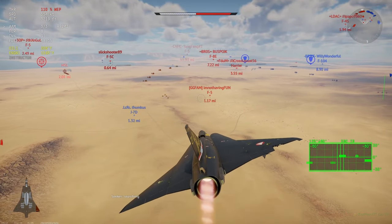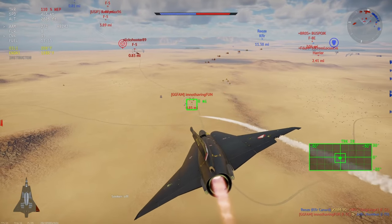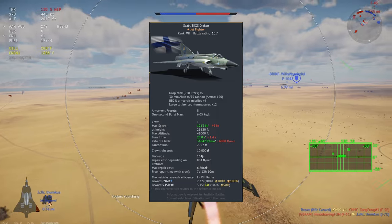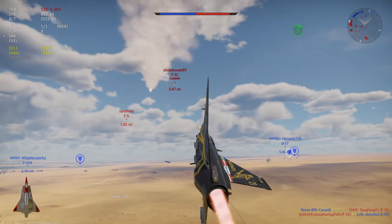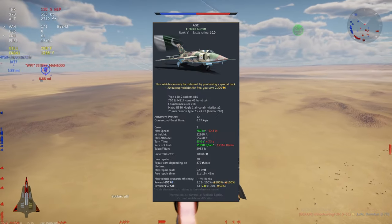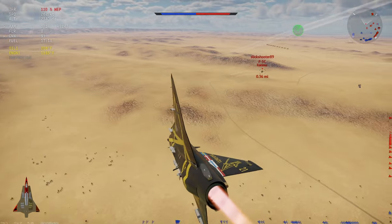These two are basically the same ranking for me. The J35XS is more of an air-to-air plane, but the A5C with the Magic 1s at I think 10.0 is just such a great plane — it has the ability to ground pound and it's really fast.